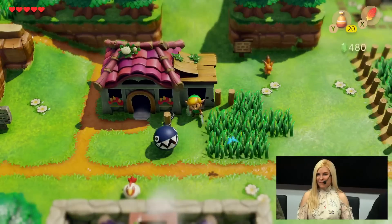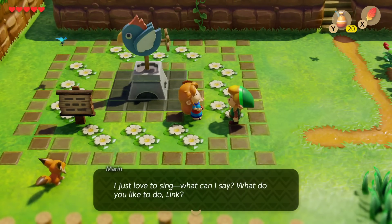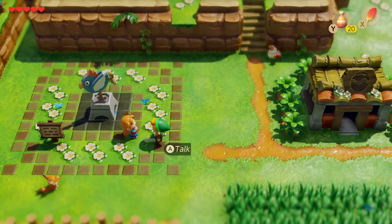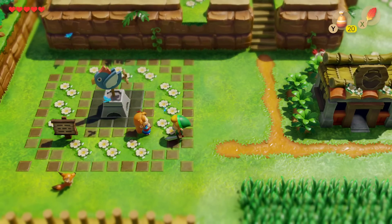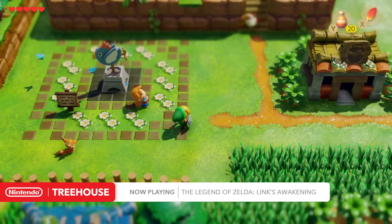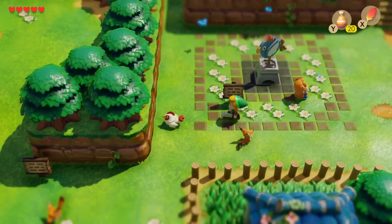My favorite character is actually Marin, and I'm going to go and talk to her right now. Link is shipwrecked on this island and Marin actually rescues him. Then he has to find a way off this seemingly inescapable island by finding the eight instruments of the sirens and awakening the Windfish. Marin here is singing one of my all-time favorite songs, the Ballad of the Windfish — it's an original song from this game. It's absolutely heartbreakingly gorgeous. It's hard not to get emotional listening to it.